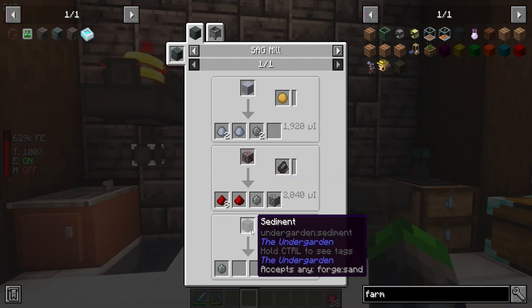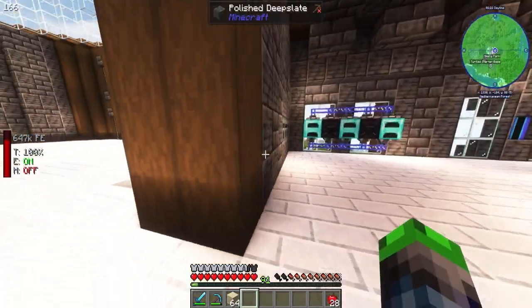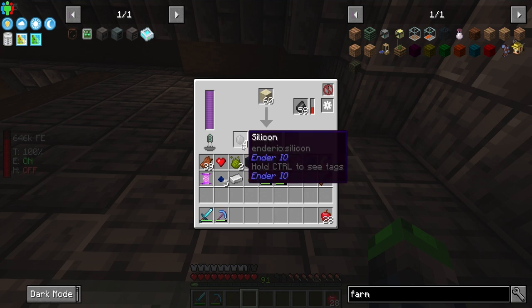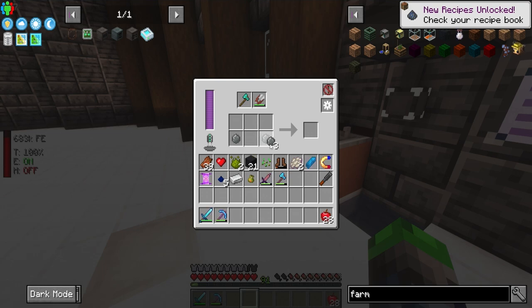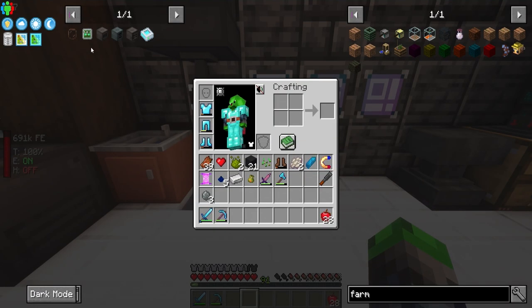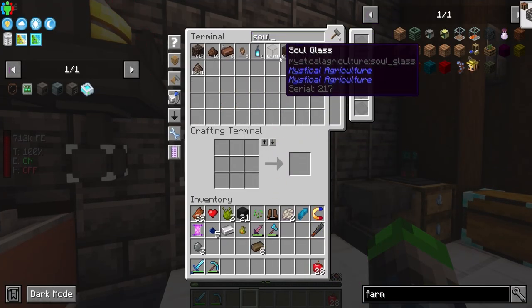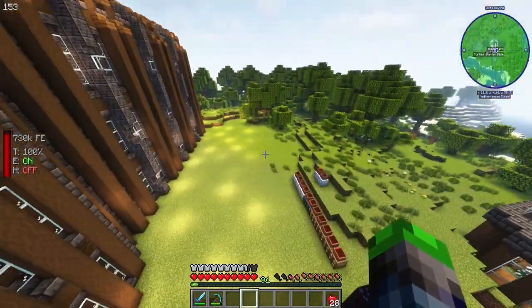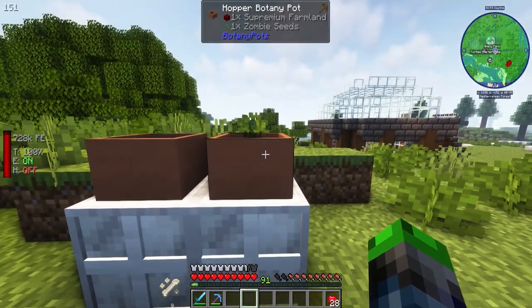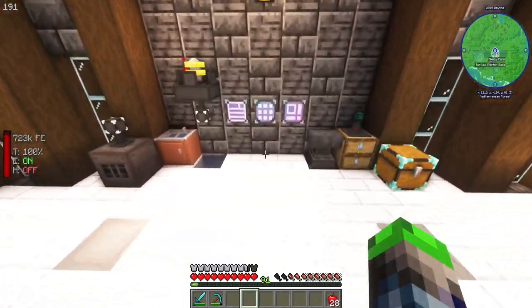While the zombie seeds are getting started, we can get silicone from clay or straight up sand. Let's throw it into the sag mill — got silicone from Ender IO, lots of it. We need solarium and some redstone — boom, boom, boom. Now all we have to do is wait for the zombie seeds to do their thing.